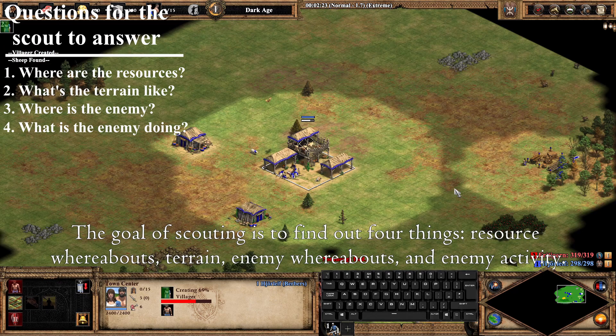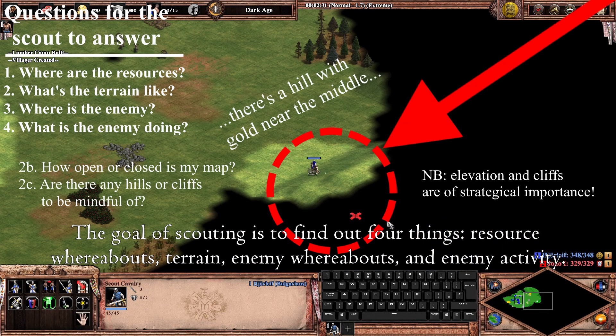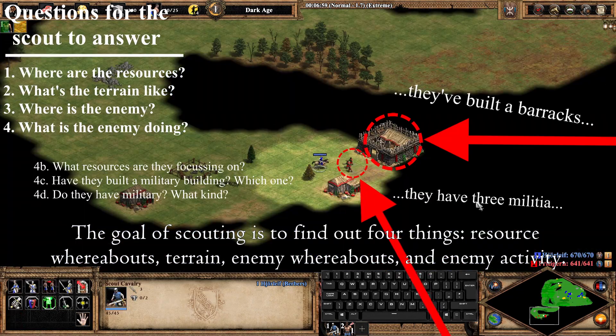The goal of scouting is to find out four things: resource whereabouts, terrain, enemy whereabouts, and enemy activity.